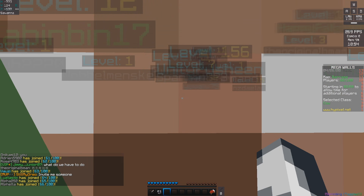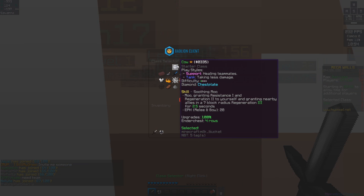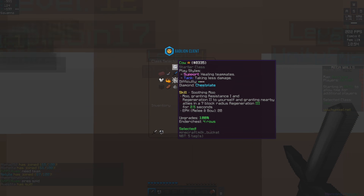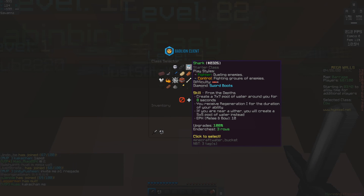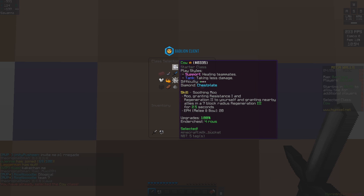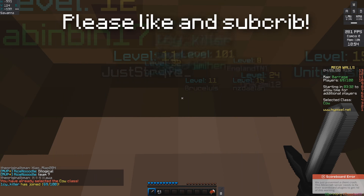So it's your first ever Mega Walls game, you've just joined and you don't know what's going on. First thing you want to do: click your sword. You have an option of three classes — Cow, Hunter, and Shark. Cow is a tank that can take a lot of damage without dealing much. Hunter is a ranged class with a strong bow that deals a lot of damage from afar. Shark is a close-quarters melee class that deals a lot of damage up close. I recommend going Cow; it has a lot of health and you can live longest with Cow at level 1 in your first game of Mega Walls.